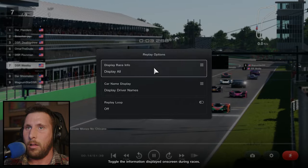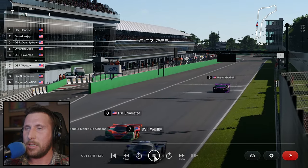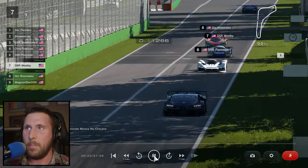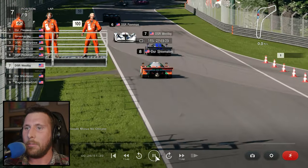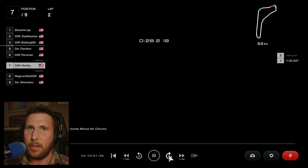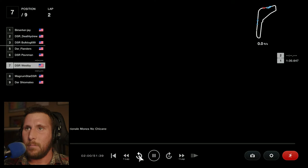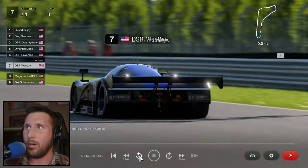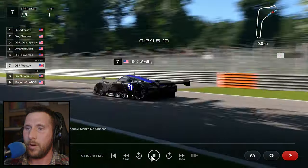I normally like to turn on all race info for the moment being, just to keep track of things. There's a moment where I really fell down the grid. I normally like to just scroll through the replay like this until I find a good moment. And normally for the thumbnails, because I have first-lap crashes, they're normally pretty early. So we won't go too far here.